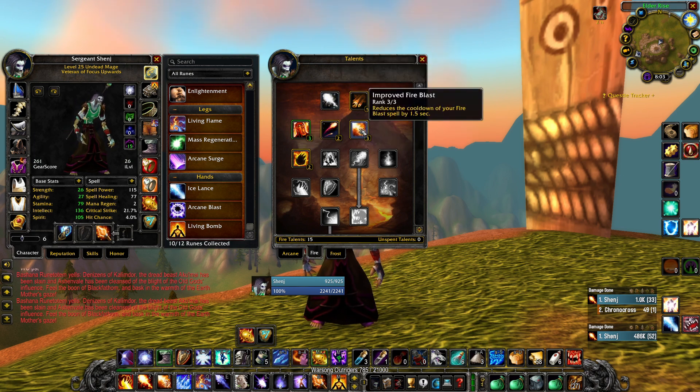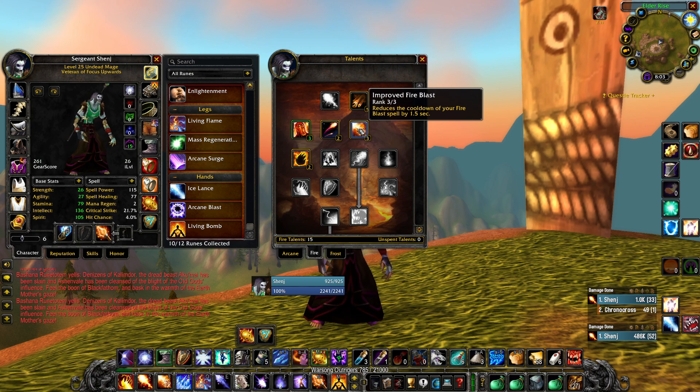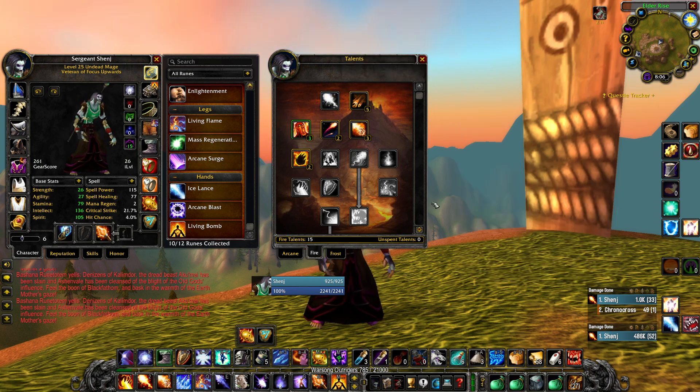Scorch and Fire Blast do not have great spell power scaling ratios — I think it's around 40% for Scorch and about 20% for Fire Blast — while Fireball gets 100% spell scaling ratio, making it the most effective spell for raw damage. So it really depends on personal preference: do you like to be the glass cannon sitting back, or do you prefer mobility and survivability? For me, I prefer mobility, which is why I rarely die in BGs as fire mage — sometimes going 15-0, 18-0, or 21-1.